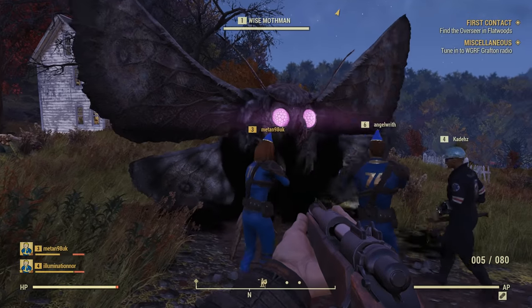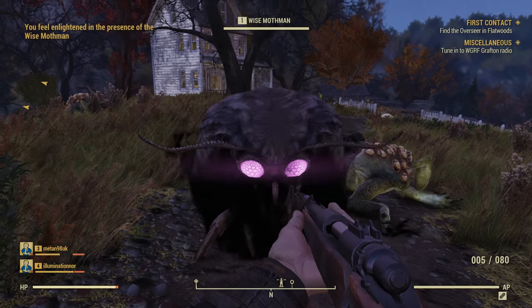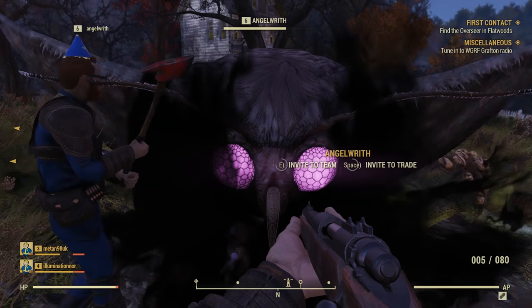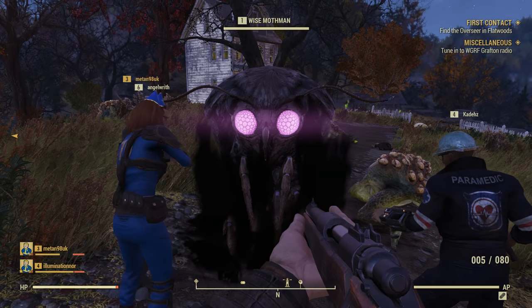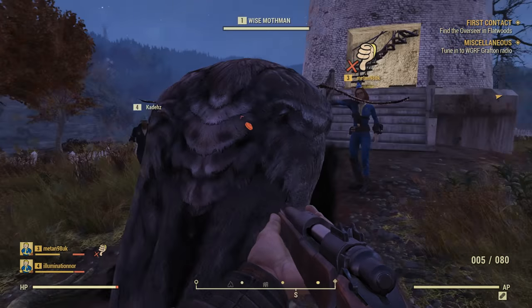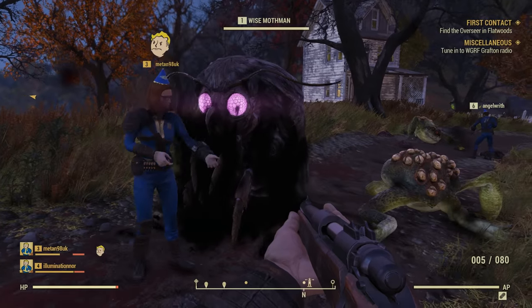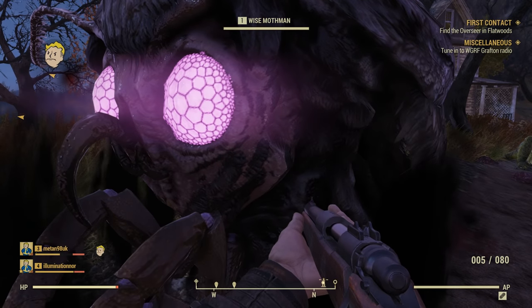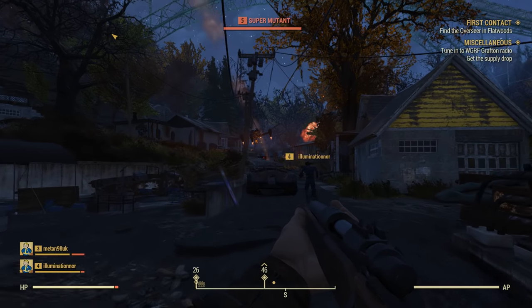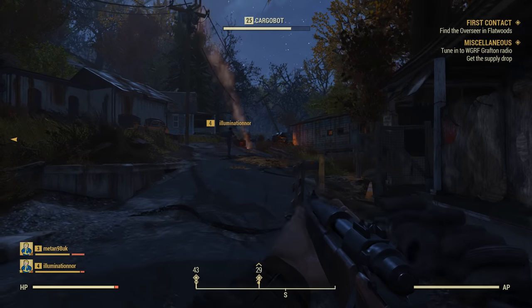He wants the lamp. Can you commune with him? Kill him — like in the prisons, otherwise Mothman will kill him. Why are they attacking him? I don't know. Stop it — kill him. What the hell is that, a cargo bot? It's all over — oh it's a super mutant. Yeah, fighting the cargo drop bot.